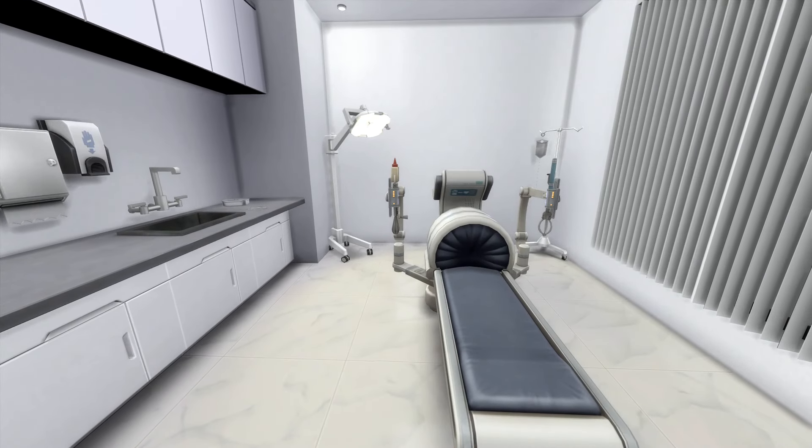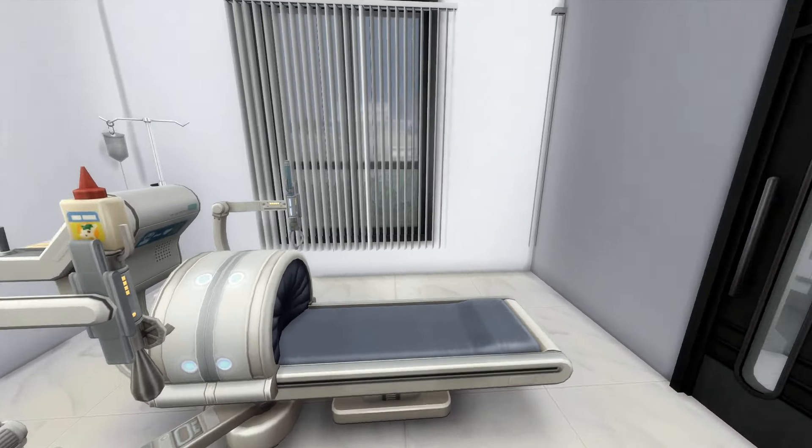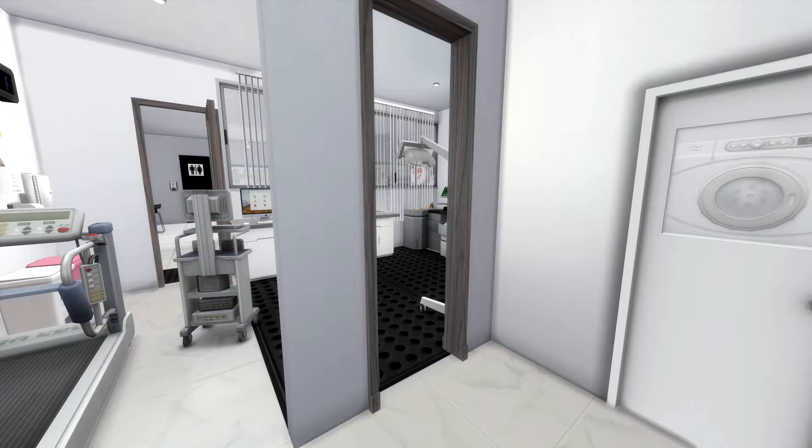Then you have your X-ray room right here, and then you have your surgical area — this is where you go for emergency surgeries, emergency C-sections, and things like that. You could also do that in the labor and delivery area as well, it's not just this side.